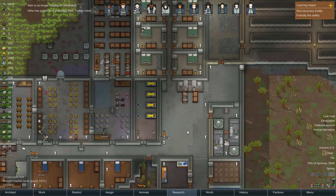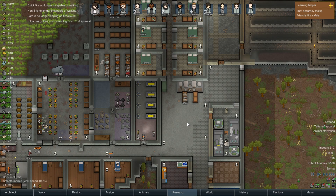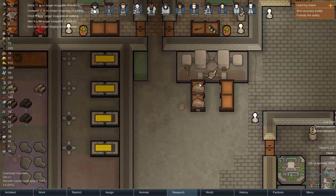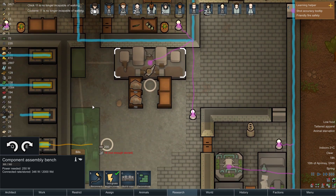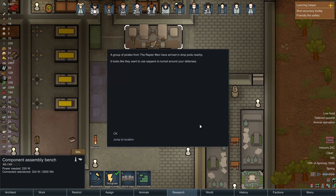Things are breaking down all over the place. If I keep adding animals to my base I'm just going to keep running out of food. I need to build a copy of this component table - we need to get more components in this place. And - oh, it's time for a raid.